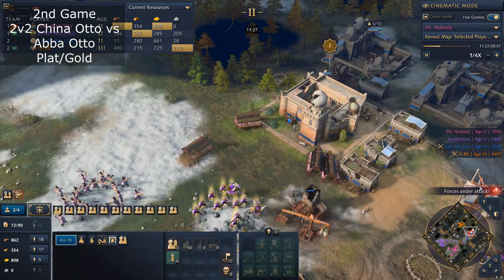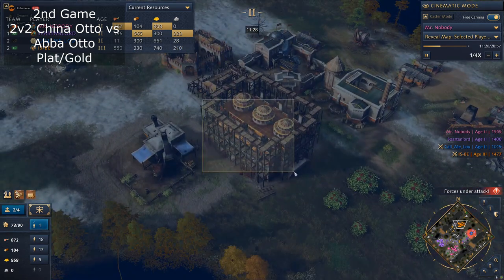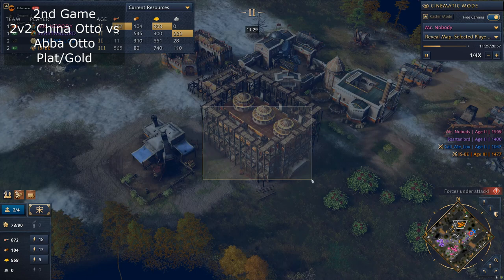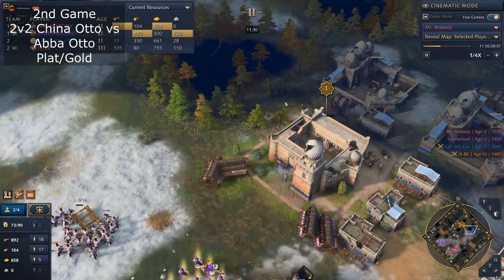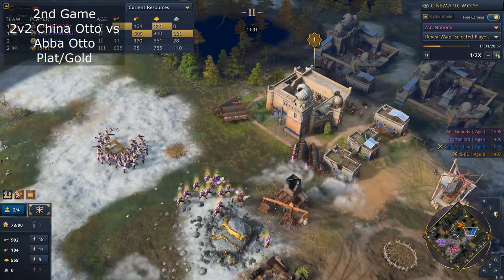Is he Castle already? He is Castle already — that's why, if you scout the Ottoman landmark, you know he's going Castle. He should tell you: 'Ottoman is going Castle,' and then you should speed up the push.